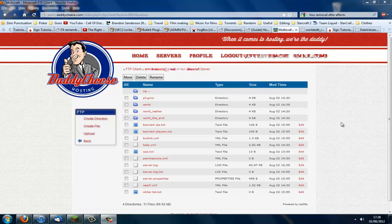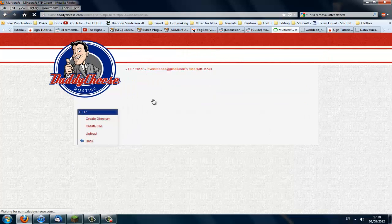This is a tutorial on how to use EssentialSigns. First you need to actually activate your EssentialSigns, so go to your FTP client or just use it on the back end — either way, go to Plugins.